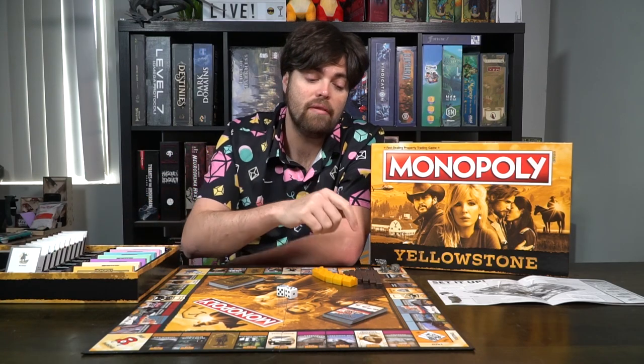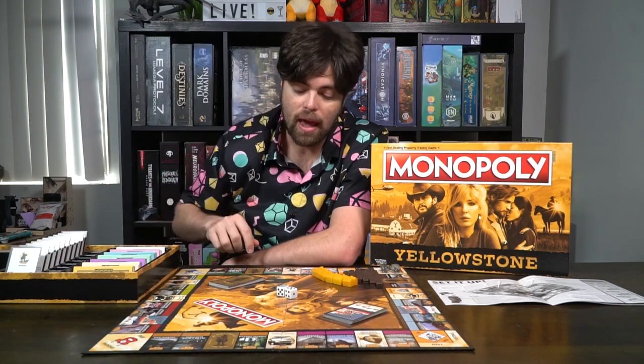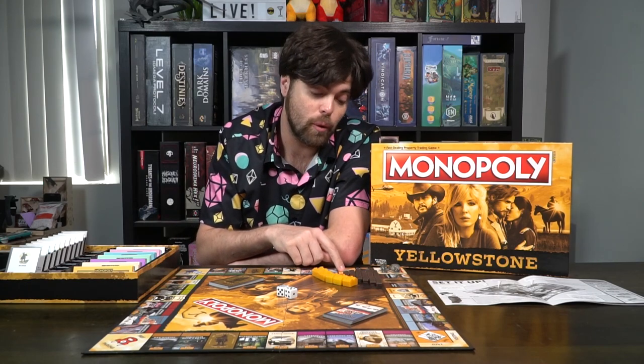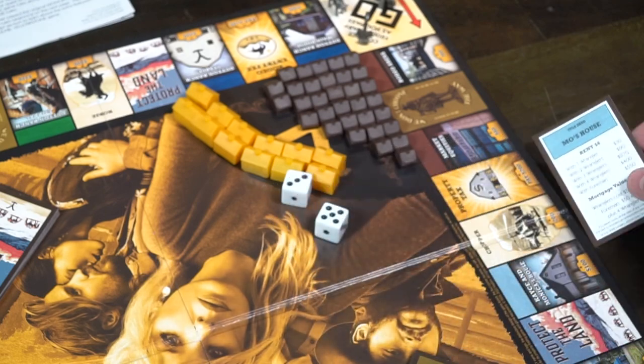Instead of train stations, they're now vehicle stations. Instead of electric and water utilities, you'll have the Minnesota Livestock Association and the Broken Rock Police Station, which function just like electric and waterworks would. There's the Go to Jail space, Free Parking which does nothing in the base game, and you have the rodeo entry fee and property tax instead of income tax. The property tax now simply states $200 instead of saying 200 or 10%, which makes it a lot easier — no more having to calculate that 10%.